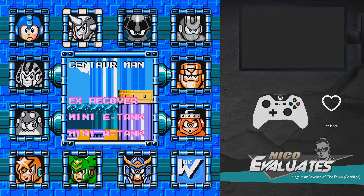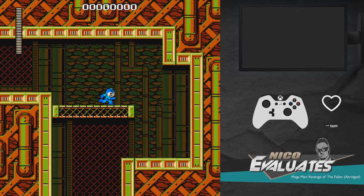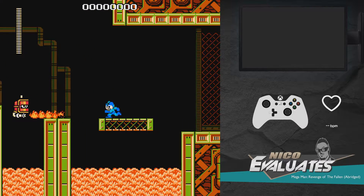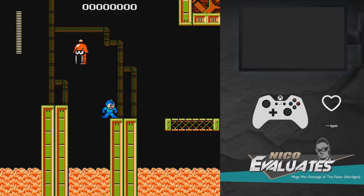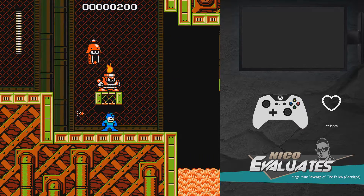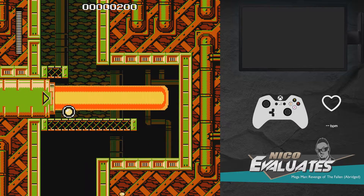Hello people and welcome back to Nikko Evaluates' abridged version of Mega Man Revenge of the Fallen. Let's go get our items. I have some sad news — if it's true, the magnet beam looking thing isn't actually Magnet Beam. I'm going to hold on to that thought because I want to see it myself before I call out anything. The viewers have been wrong before, and I learned my lesson: never call out stuff before I actually see it myself.